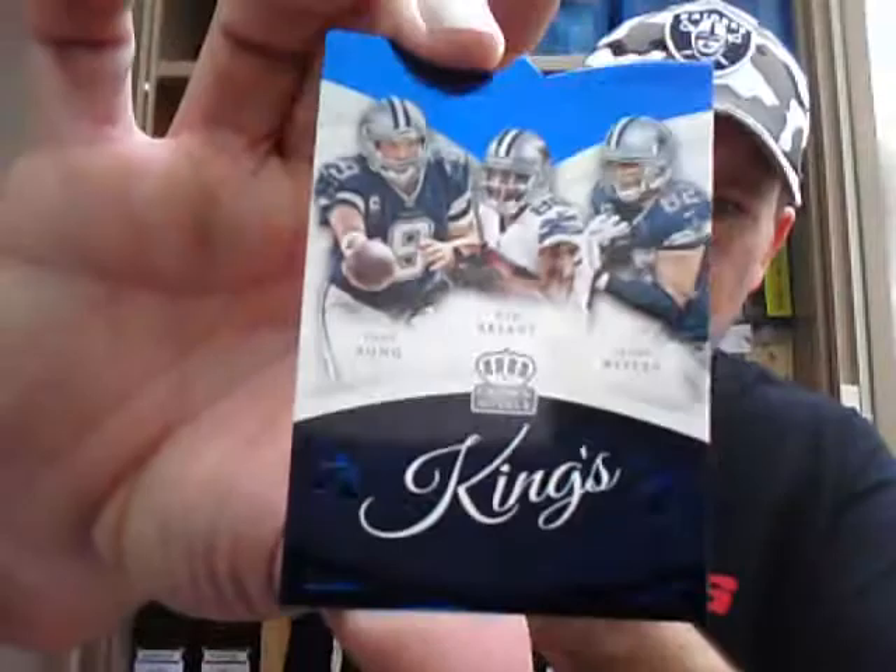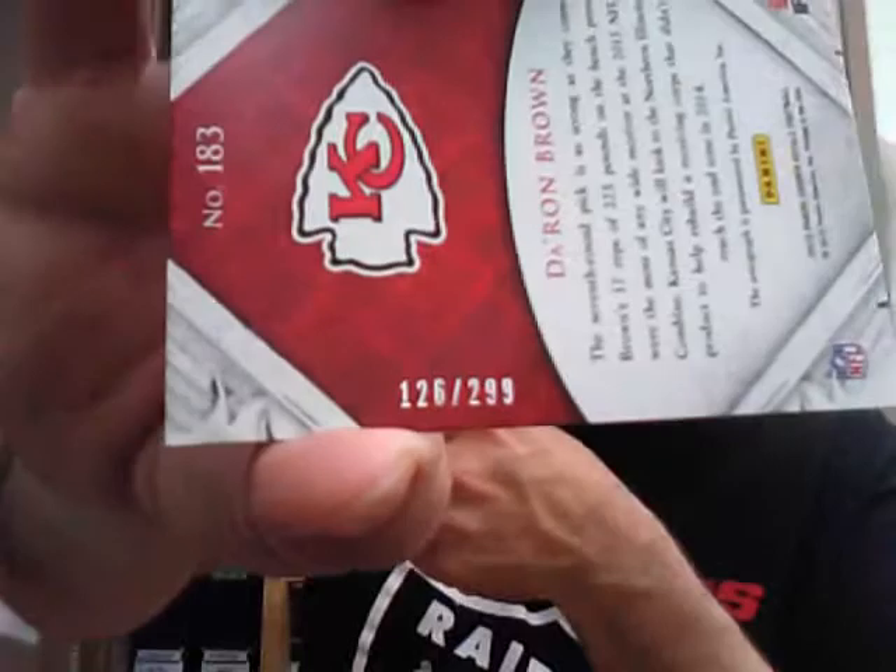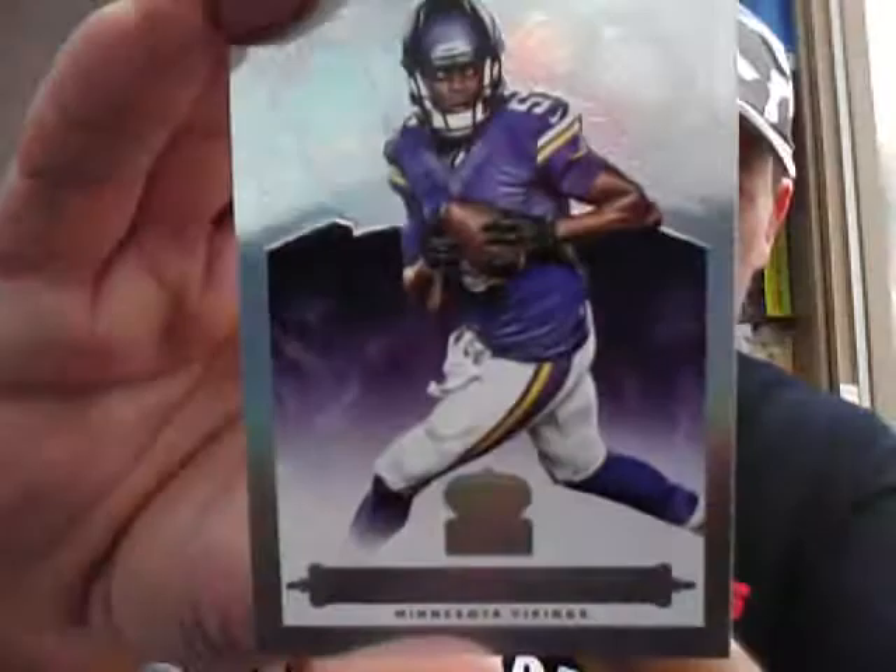We start off with a base of Mquon Bolden for the 49ers. We have a King's Court for the Cowboys — blue parallel — Romo, Bryant and Witten. We've got a pack filler card and a Pro Bowl — Matt Ryan for the Falcons. And the hit! First one up is a Rookie Auto — Deron Brown for the Chiefs. Chiefs first ones to get a hit. Rookie Auto, numbered to 299. And we've also got a Parallel Teddy Bridgewater, numbered to 199.